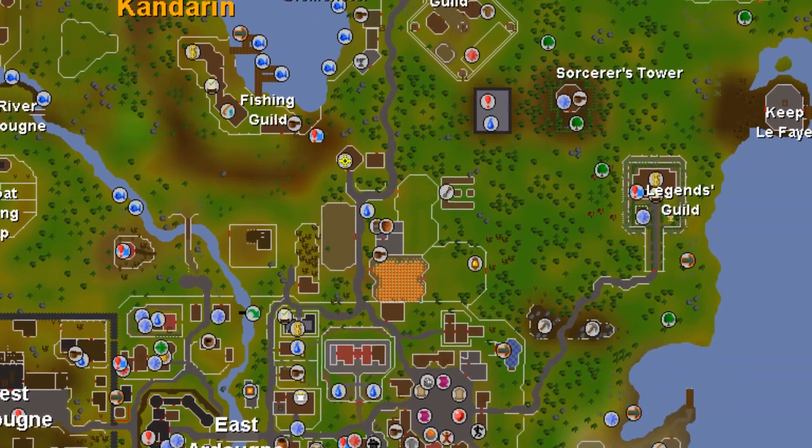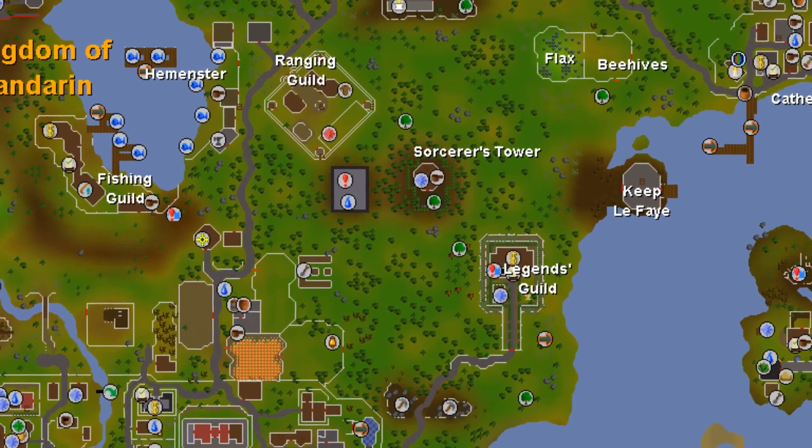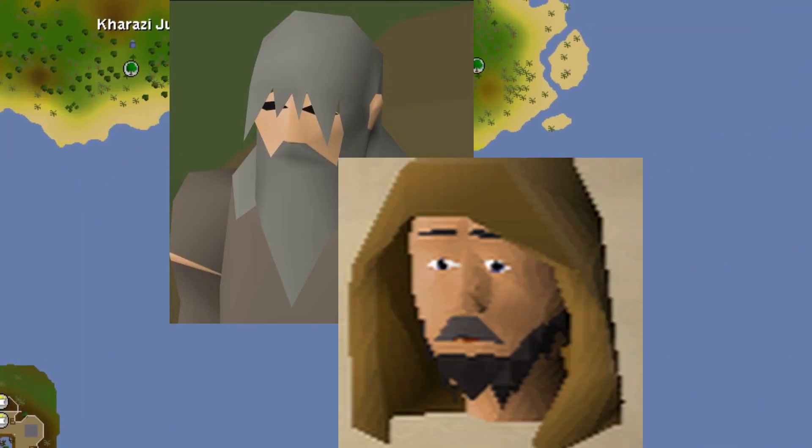It's this freedom that allows trophy accounts to play the game in a way that's entirely different from anything else. This is why series like Swampletics and Extreme OneChunk have so much popularity.